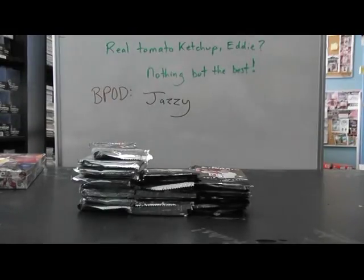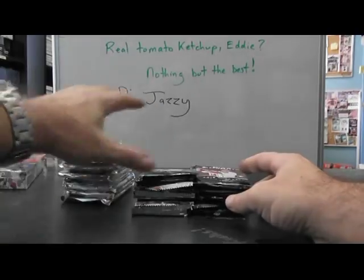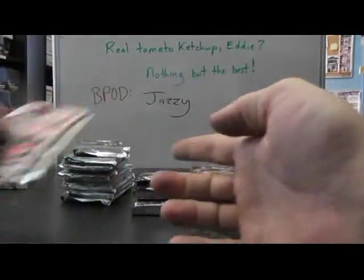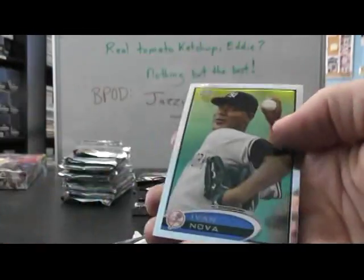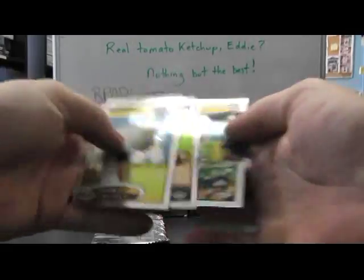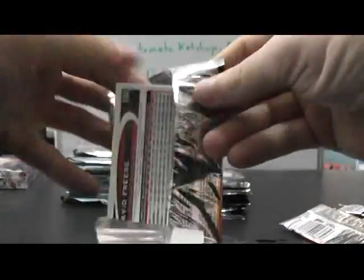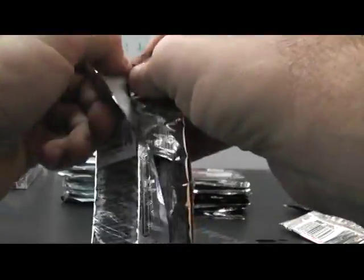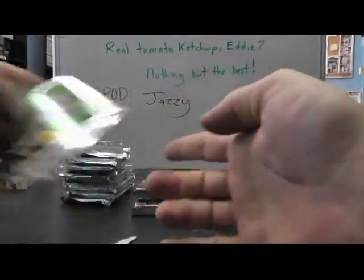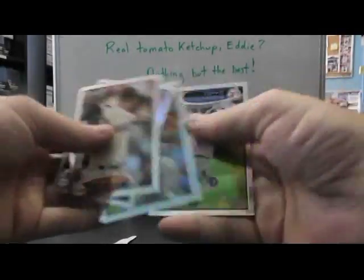There we go. We'll start with Chrome. Base. Got it. Gold. And it is just an Upton. Refractor. Lucas and Duda. Colin Caligal. Base. Refractor. Mike Moustakos.